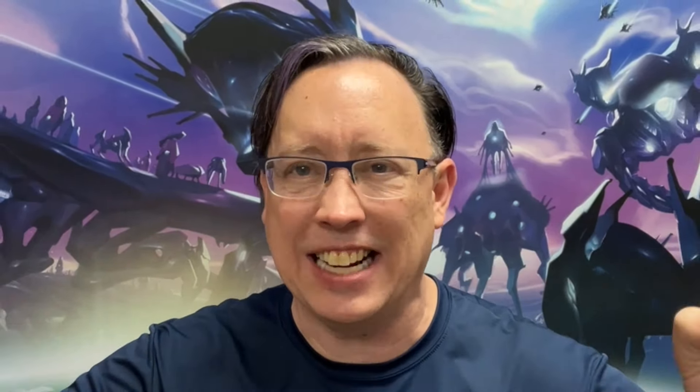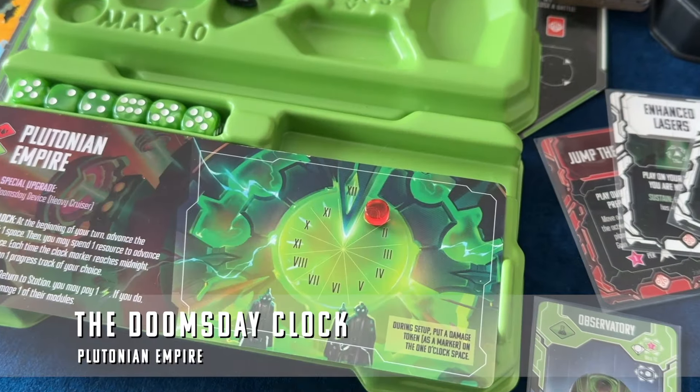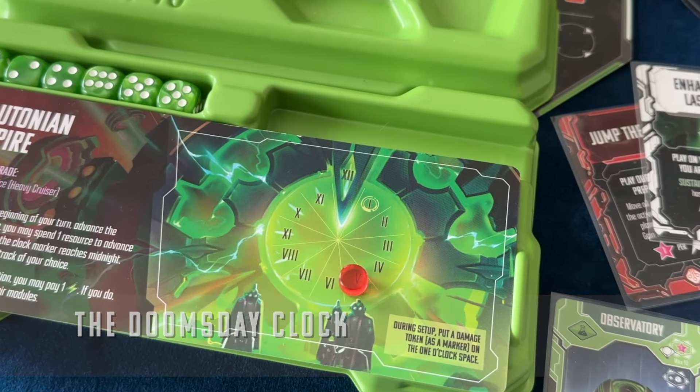Sound familiar? Energy is a big part of Andromeda's Edge, and we're talking nuclear energy — the wave of the future. It was Unity that first funded recursive nuclear power, but shut down the program due to disastrous results. The Plutonians, who are historically energy poor, had captured Unity scientists and discovered this new power source.